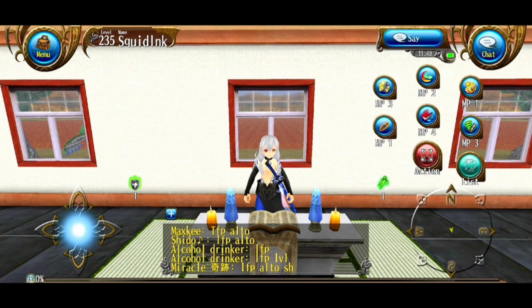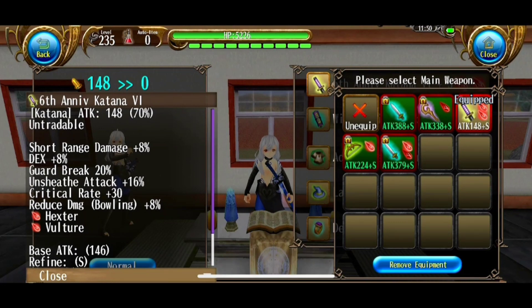Next we will go over balancing your stats. In Torma Online, Katana has three main stats you should focus on: critical damage, short range damage, and unsheathe attack. Attack is pretty good too, but that's something you should get passively through building your character. Depending on whether or not you use NPC or player craft, you want to build your stats differently. When you're using NPC gear, typically short range damage and unsheathe attack are not a priority as you already get them from the weapon's base stats. Because of this, many players that use NPC instead focus more so on attack and critical damage, as that is what they lack.